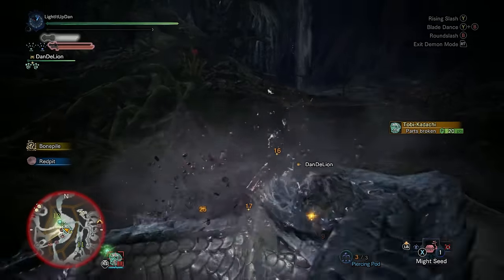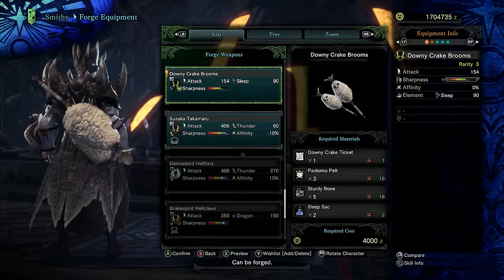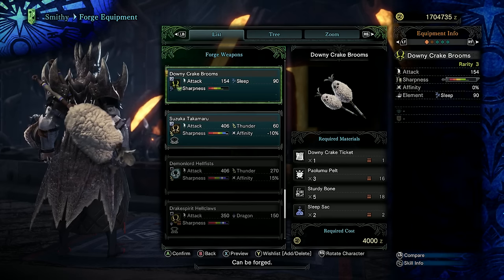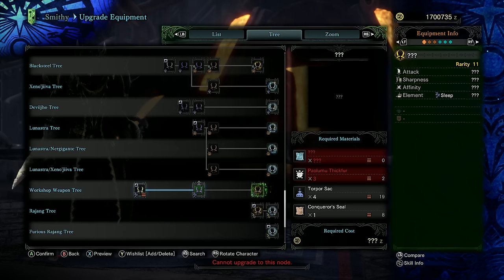Once you're done being poisoned and paralysed to within an inch of your life, you'll be rewarded with a Downy Crake ticket — hopefully even a few. Take this over to the smithy and you can craft yourself a set of dual blades, the Downy Crake Brooms. These have sleep status effect on them, making them quite a fun weapon, and they look hilarious. These can be upgraded to a high rank rarity 7 and a master rank rarity 11 version, increasing damage, sharpness, and sleep status effect build-up.